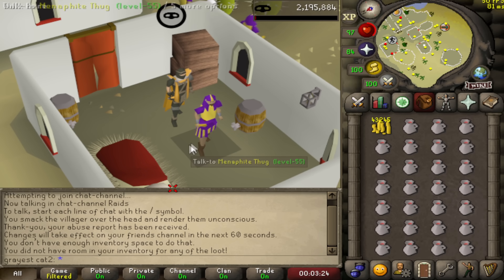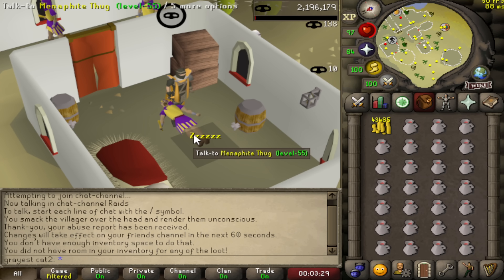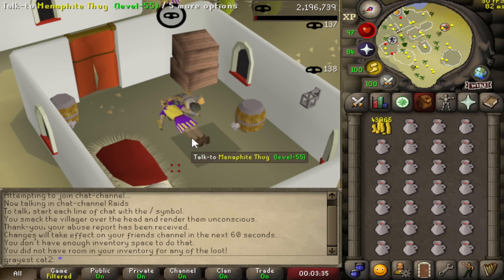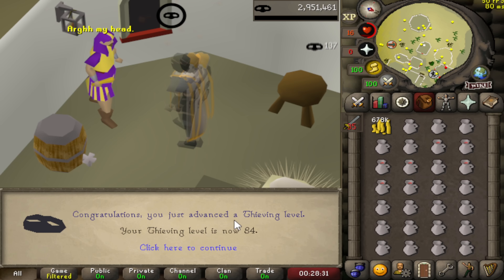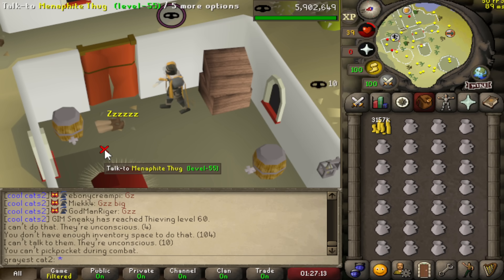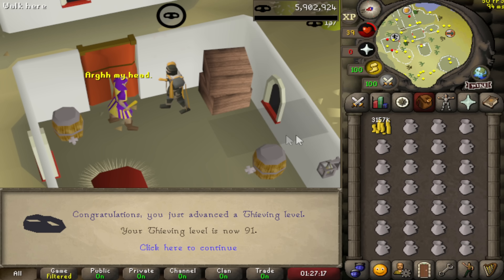I'm not going to make you sit through one of the most boring and click-intensive skilling methods in the game, so I'm just going to compile all the levels I get from this. I'm probably going to go all the way to level 91 so I can start my next thieving skilling method — this is going to take me many hours, for you it'll be like five seconds. And finally, after many hours of Menaphite Thugs, we finally get 91 thieving, which unlocks our next moneymaker.